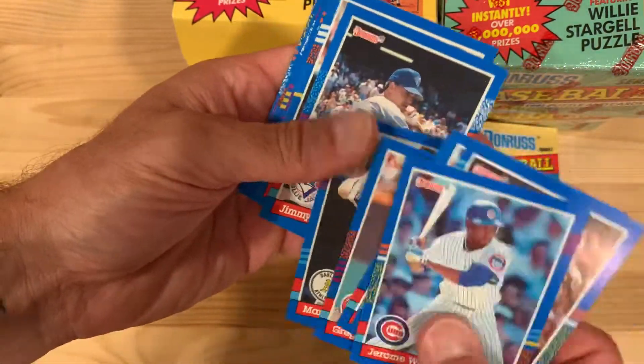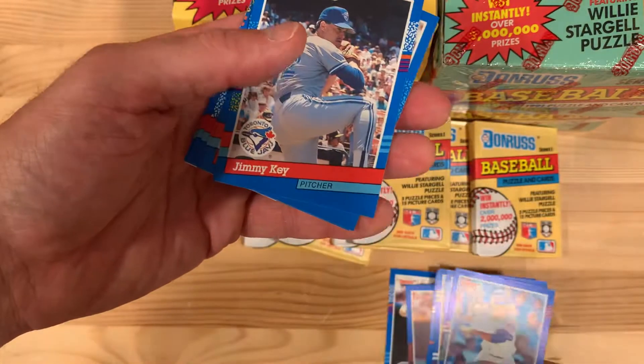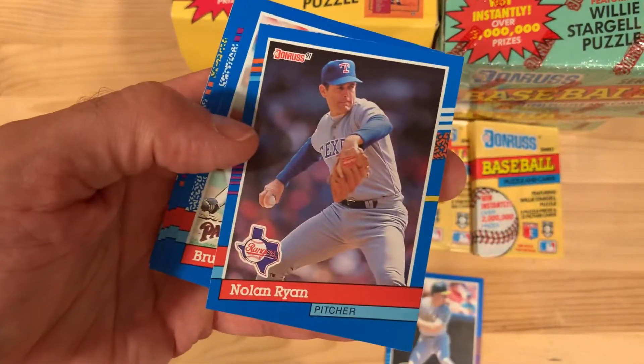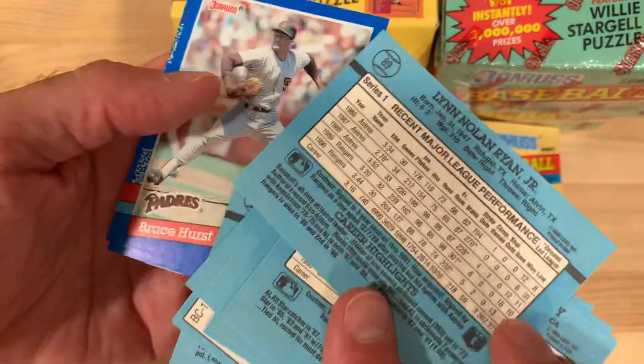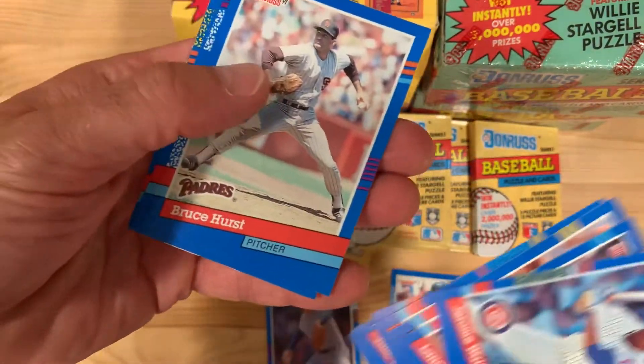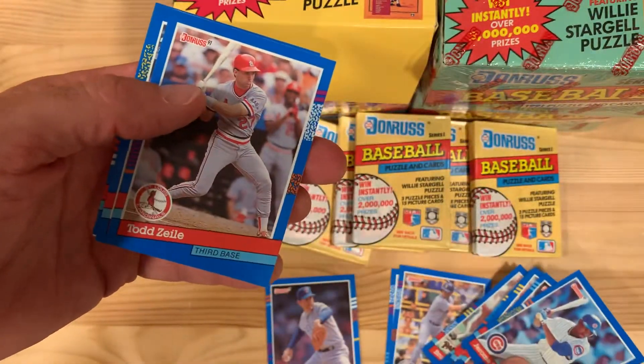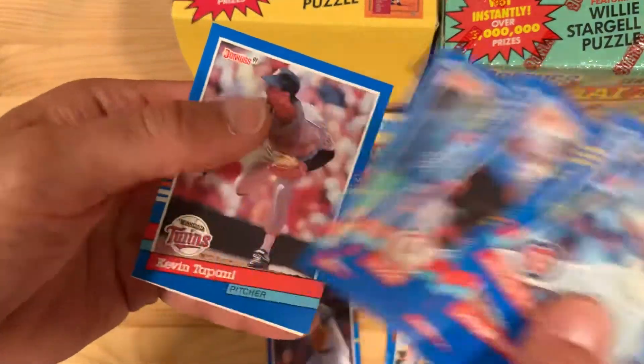So here's Mark McGwire — and look at that, Nolan Ryan in my first pack opening of this session, from my own personal collection. It's not the Elite insert, but there's Ken Griffey Jr. too, so I'm off to a great start just in this very first pack.